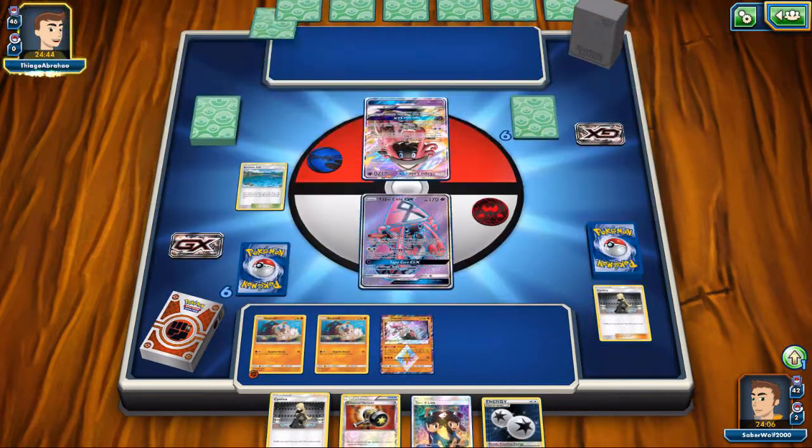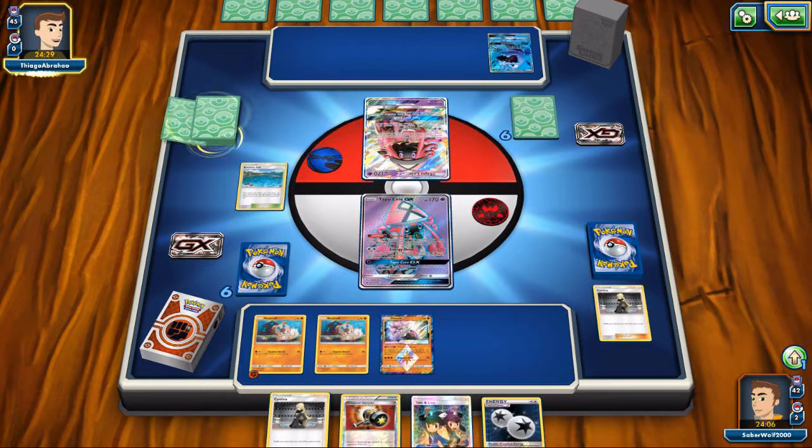My opponent also opened up with Tapu Lele. Let's see what he does. He is playing — you guys would know from the title — this big Wishiwashi GX deck. They have a terrible name, but this deck has been seeing a little bit of play. I did go up against it a couple of times. Depending on the deck you're using, it can be annoying.